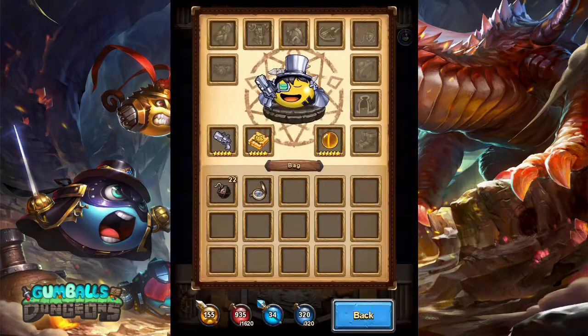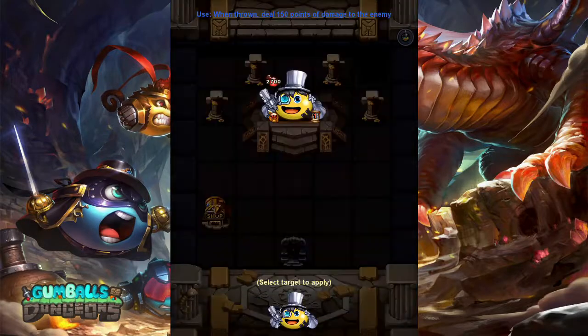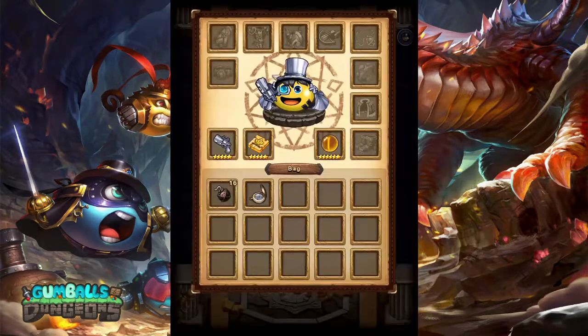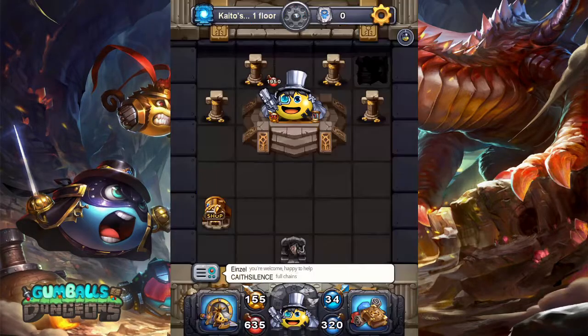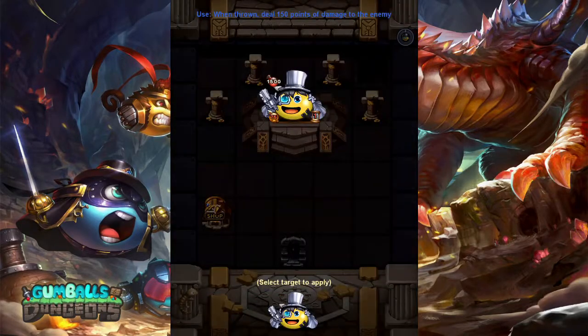Then we're going to grenade out everything — grenade him and grenade out the enemy gumball, or the mirror image, whatever you want to call it. Yes, this is lots of fun. Do the same thing over and over. I am two-handing it.